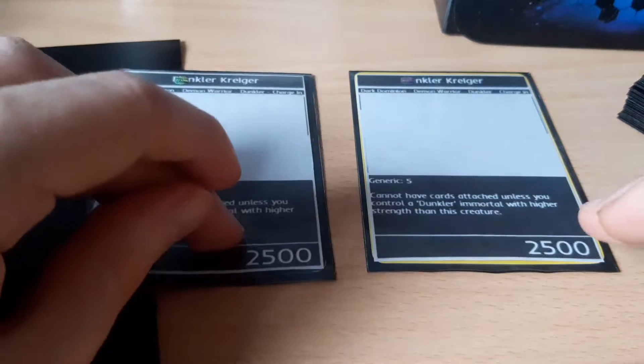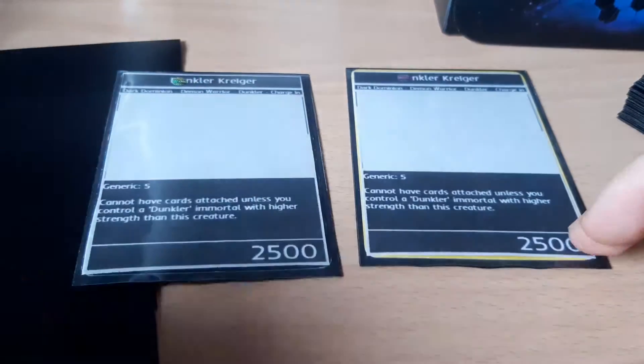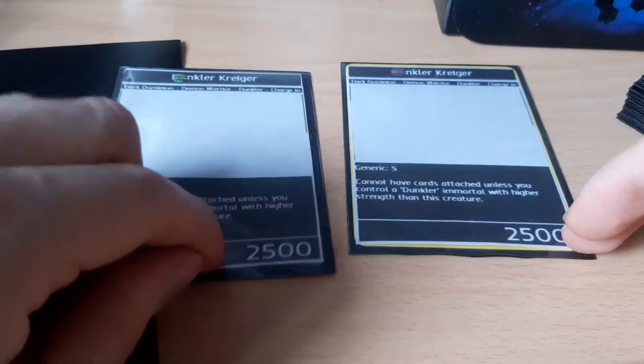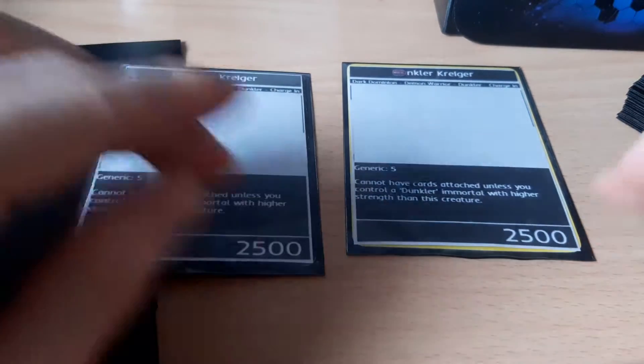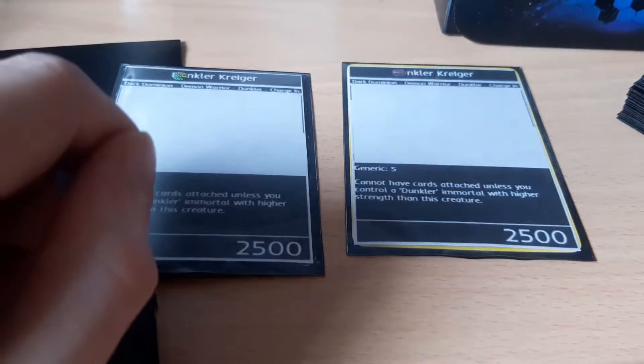Your opponent can play a creature up to the total strength of all the creatures you control. So now your opponent is allowed to play a 5000-strength creature, which isn't going to happen — it's very unlikely that's going to happen turn one, but you never know.